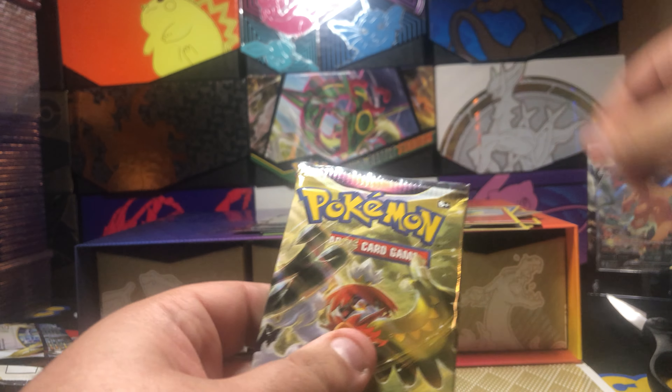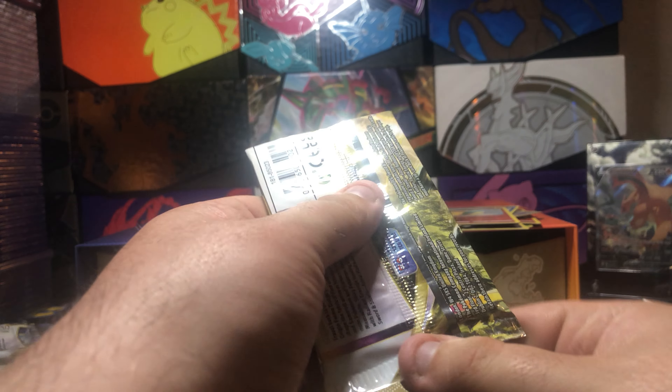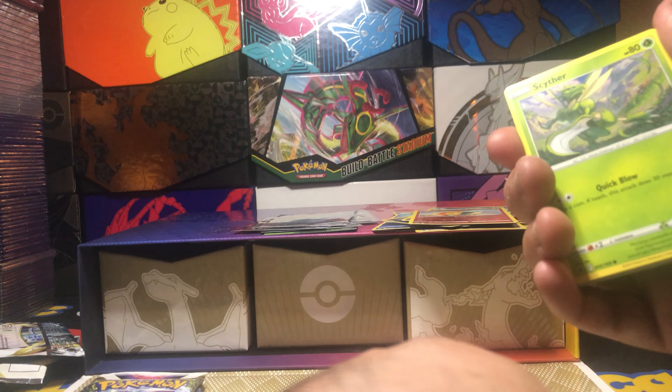And last pack from Astral Radiance. I'm surprised I got a Rainbow out of it — I thought I was going to get nothing. Sita, Eevee, Heracross, Mantine, Quilfish, Ralts, into a Rampardos Holo. Sweet.